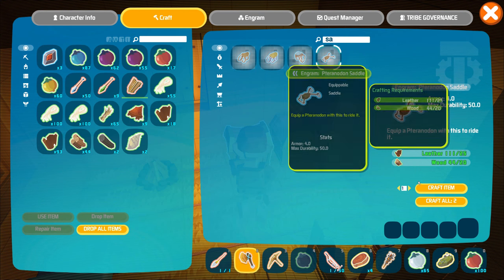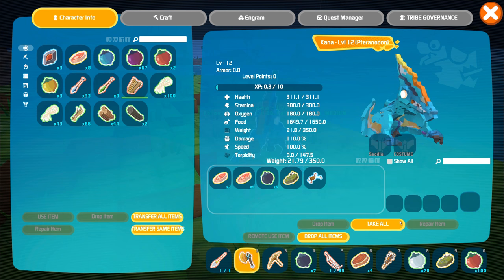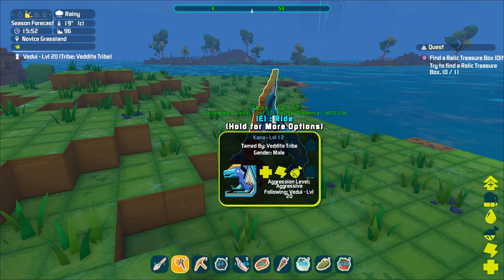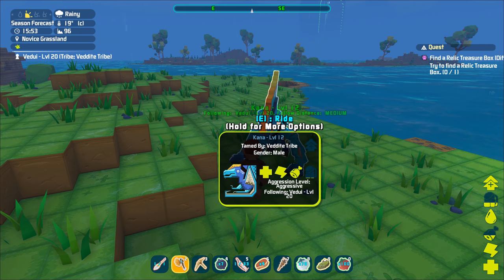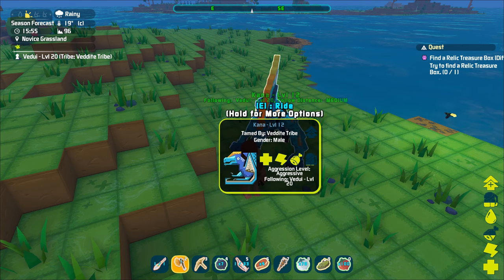Once you've unlocked the saddle, you can craft it. It requires leather and wood. Since you get leather from the beasts, you probably already have a bunch. With the saddle, you access the inventory on the Tyranodon and drop it into the saddle slot. For some reason I wasn't able to start the ride from the control wheel, but hitting E while facing the beast worked fine.